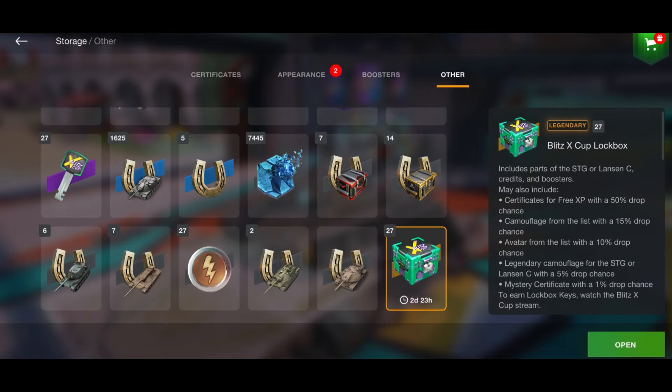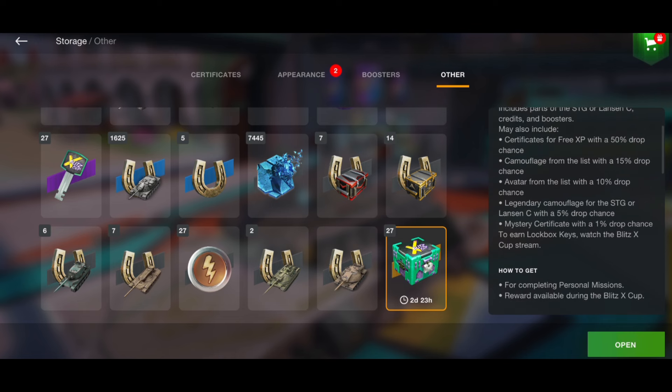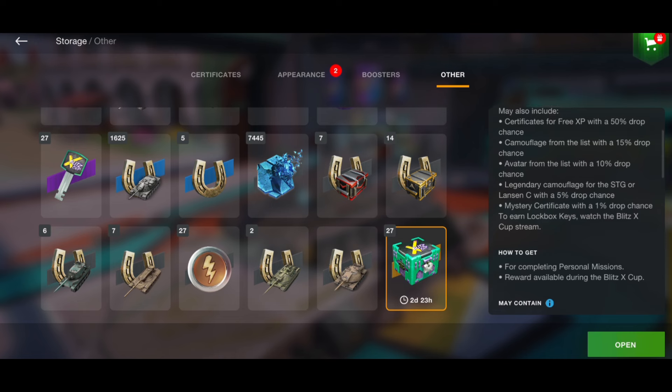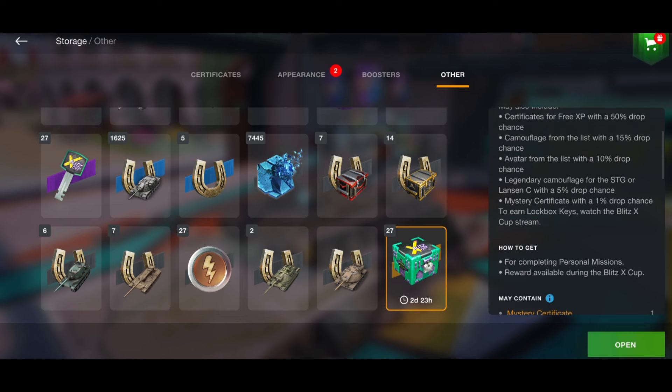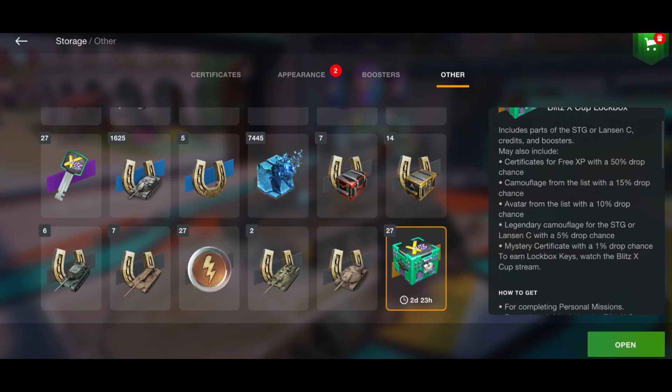You can get yourself an STG, you can get yourself a Lansen C, and on top of that you can get some camouflages, certificates, avatars, legendary camouflage for the STG, and of course the legendary camouflage for the Lansen.